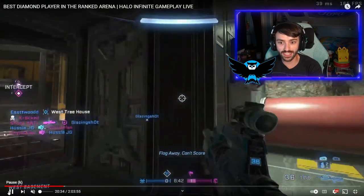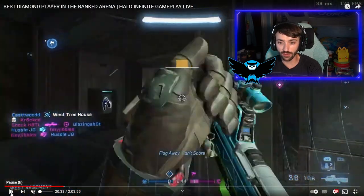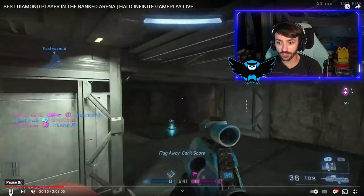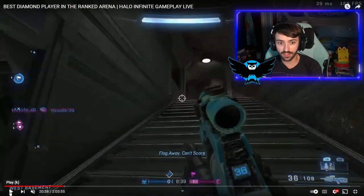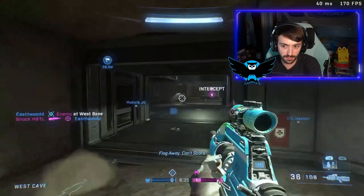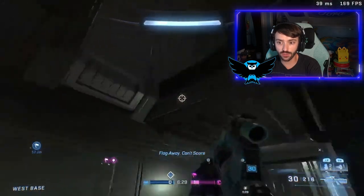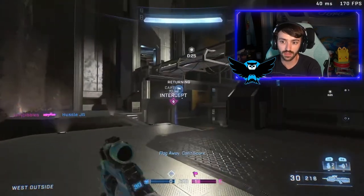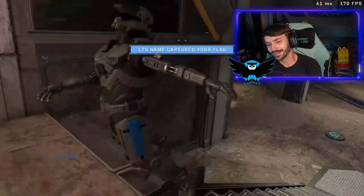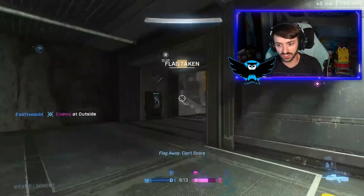My biggest complaint with Dredge is this spawn point at the bottom of the base. Your route out is either running through the middle of the map where everybody could be looking at you, or turning around and going upstairs through the back of your base — which is a severe disadvantage when somebody's pulling the flag. Maybe if there were a grapple out front it'd be more viable. You can see I have nowhere to go, getting shot in the back — and now Cody just looks like an absolute fool on the map.